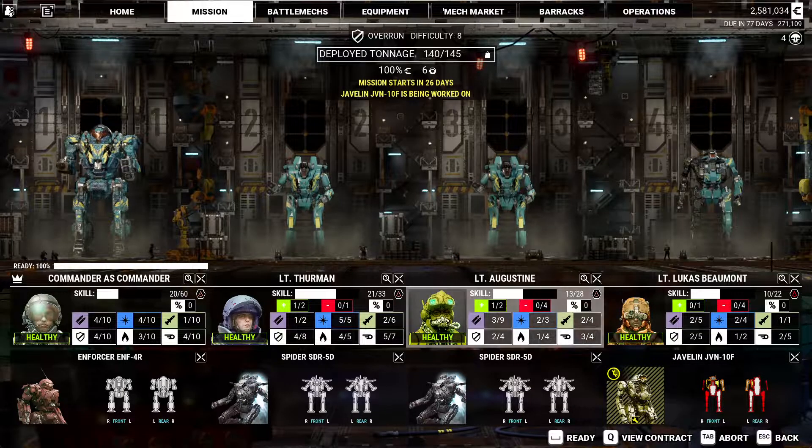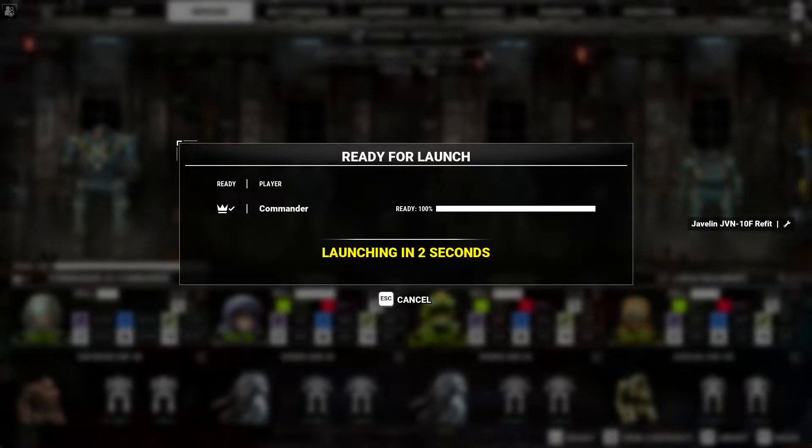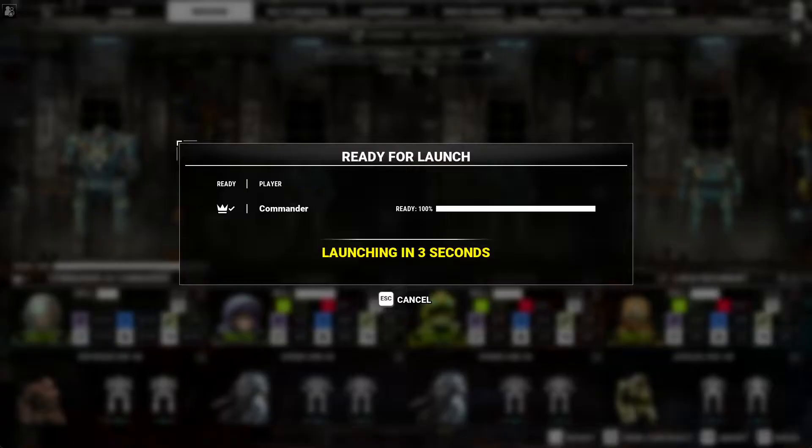I'm going to bring you, Beaumont — check your firing arcs and stay frosty because you don't have any missiles. 26 days. Let me double check — about buck 40 to buck 45. Really can't afford to lose any new salvage at the moment.